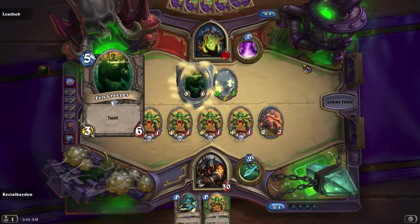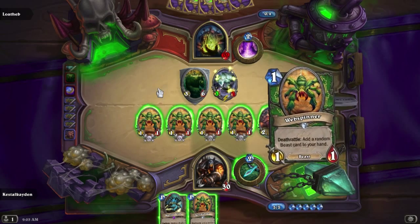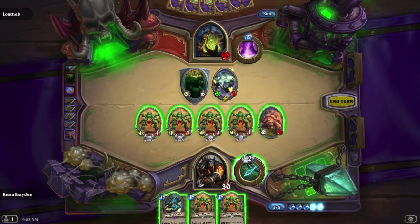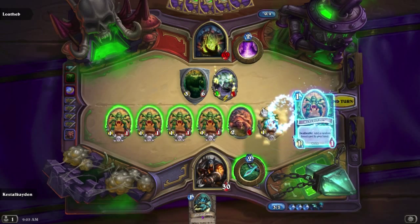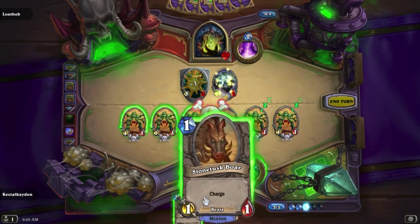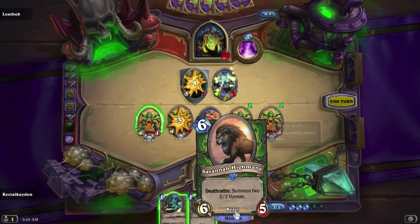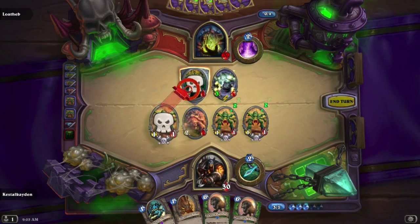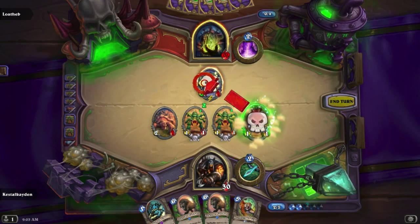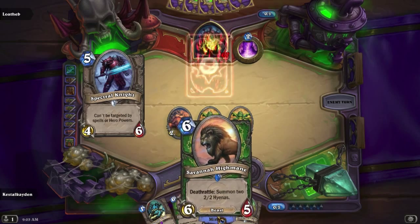I don't know how I'm actually going to win against that right now. I'm going to have to take out my whole entire board. I don't like that. Let's see what kind of cards we get. Stonetusk — actually that's perfect for what I need to kill him off. Oh my God, Savannah Highmane. Double Savannah Highmane! That's awesome. I have a feeling this is going to be either really easy or really hard, depending.